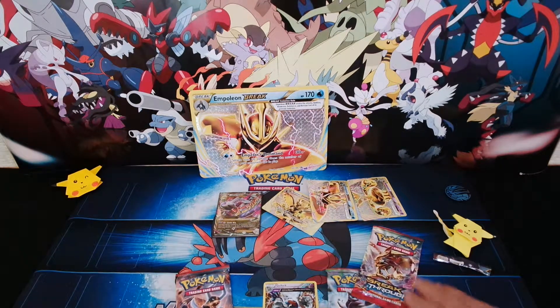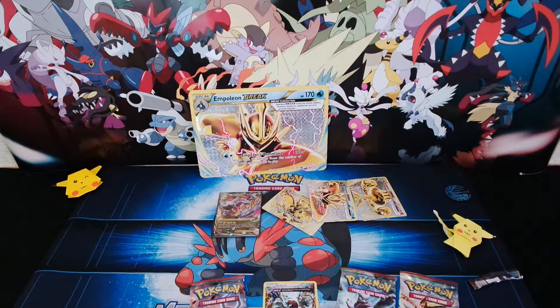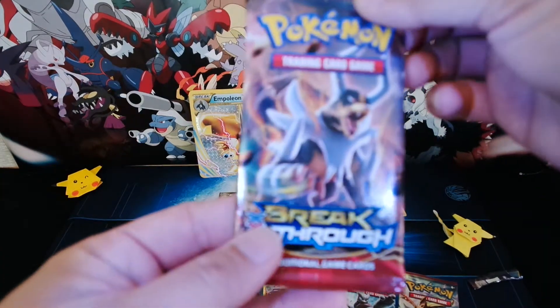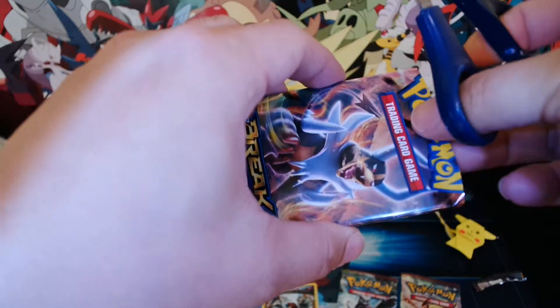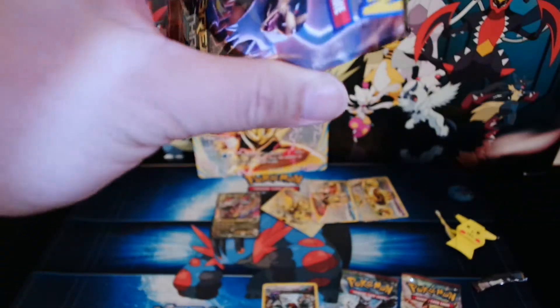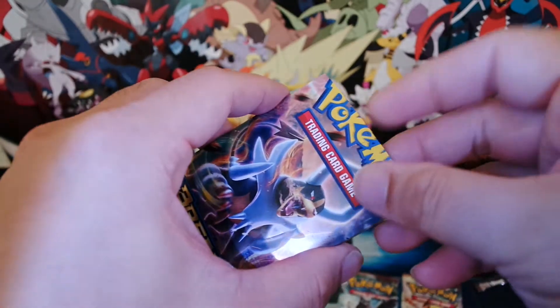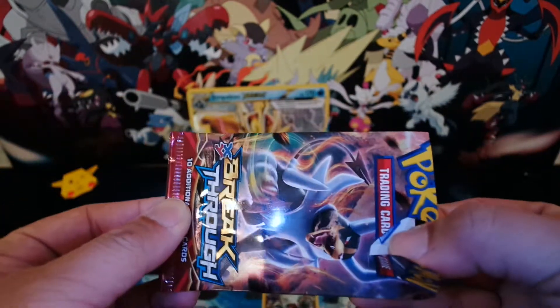Now we have three Breakthrough cards to open. Who knows what we'll find inside. Let's start with the Houndoom Mega Houndoom Breakthrough foil. And I'm so excited for the upcoming Pokemon 20th Anniversary, where every month there will be a special booster box, and every mythical Pokemon will be given away through GameStop and the Wi-Fi network. I'm so excited for the TCG cards especially.